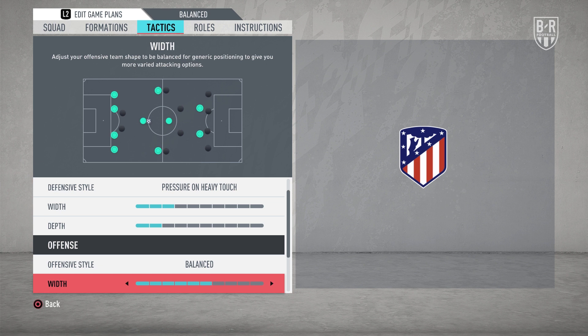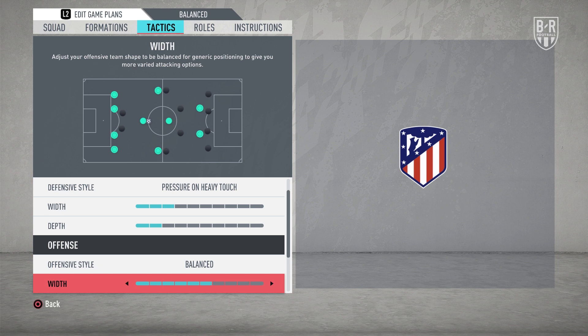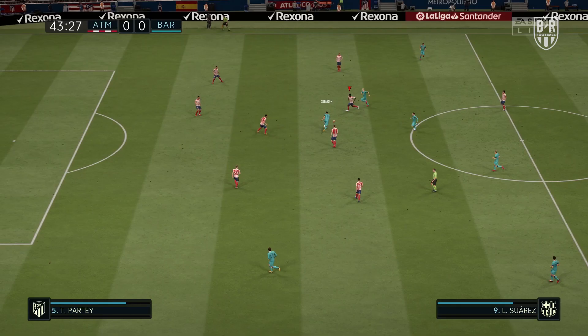Atletico often attack from out wide, so set offensive width to seven bars, with players in the box set to five bars and the offensive style set to balanced.